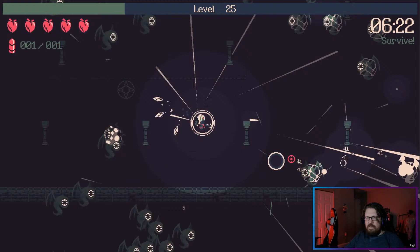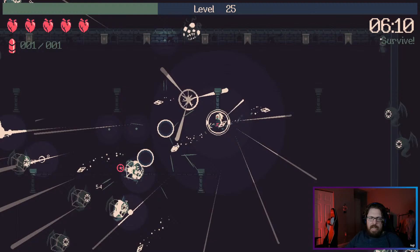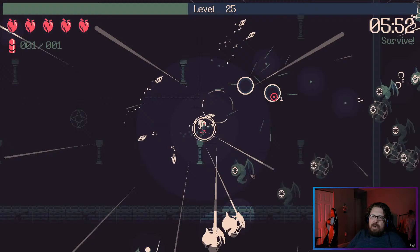One nice thing about the temple versus the forest is because the map is so confined, it's easier to make sure you get all your XP, which is quite nice. We aren't really smiting enemies at this point — we're mostly shooting them with our gun, which wasn't in the original plan but here we are.